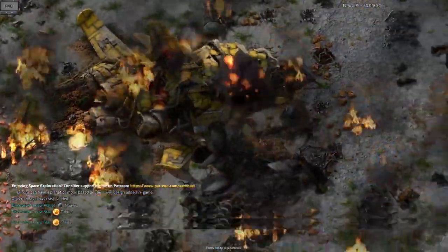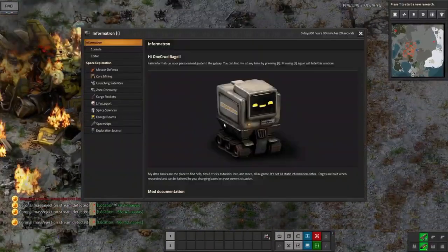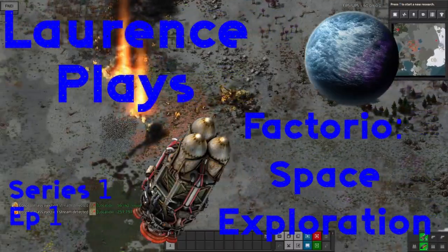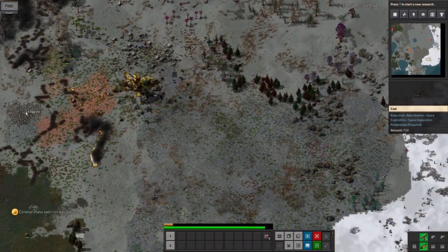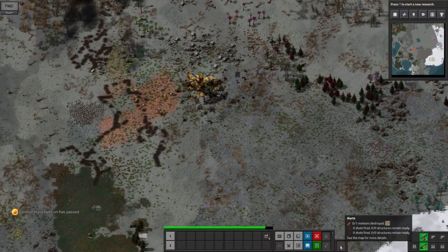Hello everyone and welcome to a brand new series of Lawrence Plays, where apparently everything is exploding. Today I'm going to be starting a Factorio Space Exploration run, and this is one of the bigger modpacks out there which extends the normal Factorio play experience. After you finish doing all of the stuff on Nauvis and launch your rocket, you can then go off to other planets where you need to harvest new exotic materials.